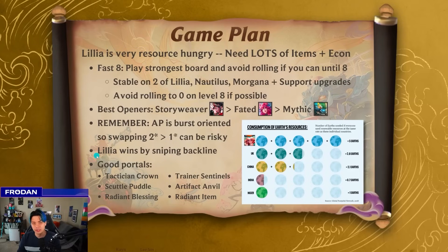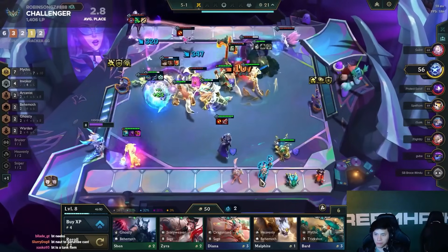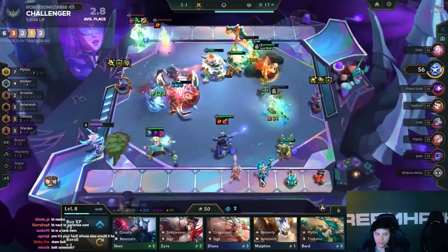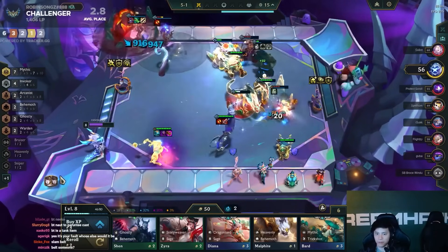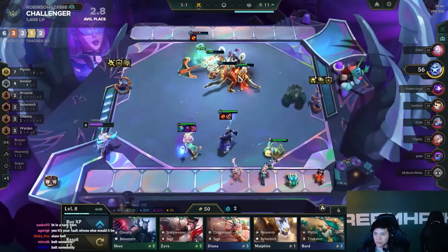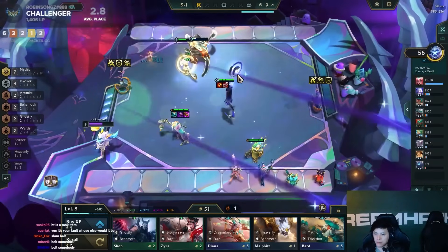The other thing to keep in mind is that Lillia isn't really a front-to-back AP comp — it's not like Syndra. Syndra tries to kill one thing at a time. Lillia ends up throwing orbs to get to the back line and Morgana AOEs it down. That tag team duo allows you to kill backline units like Ashe, the Mirror, or Syndra if they're not careful.